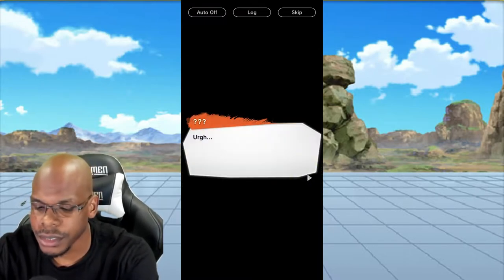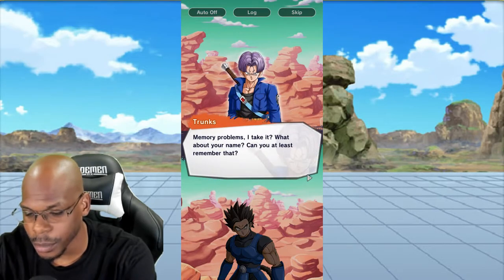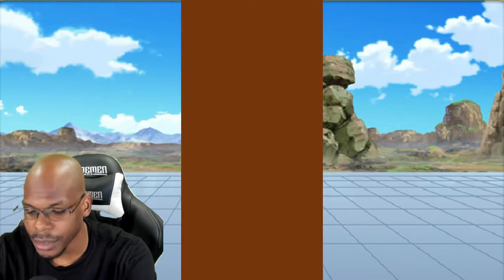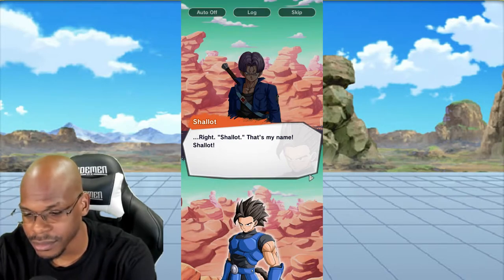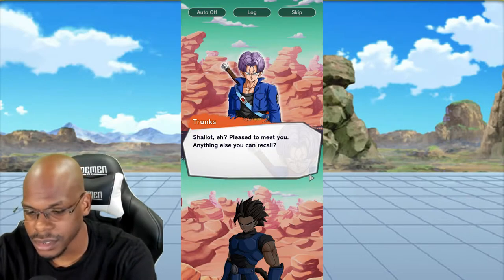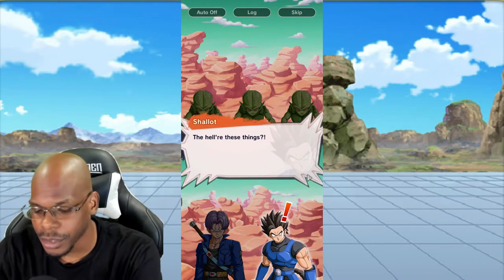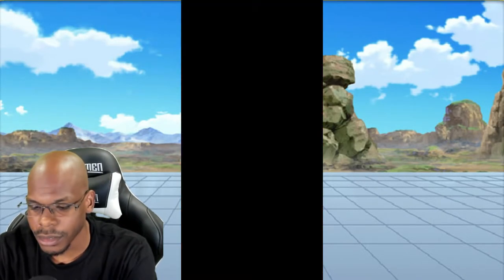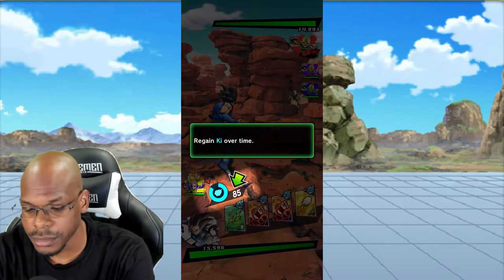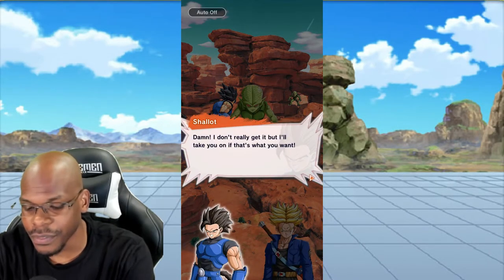I really don't know what I'm supposed to do. Do I create a character? Okay, he looks like a Saiyan. This must be the story part. My name — Shallot? What kind of name is that? I thought we could name ourselves. I wonder, can I just do auto on? Nope, I guess that doesn't work. Alright, looks like we got our character. Regain key over time — bet. Trunks is in the back.